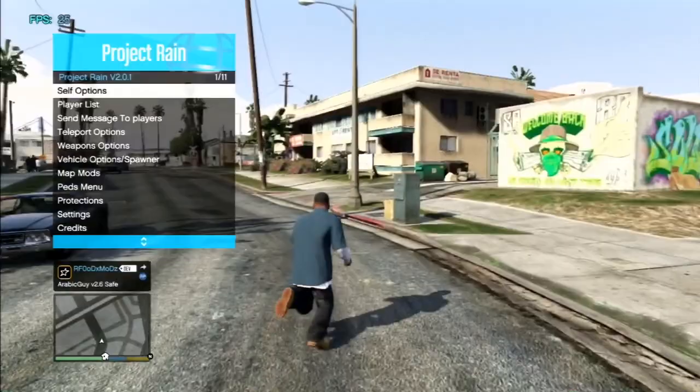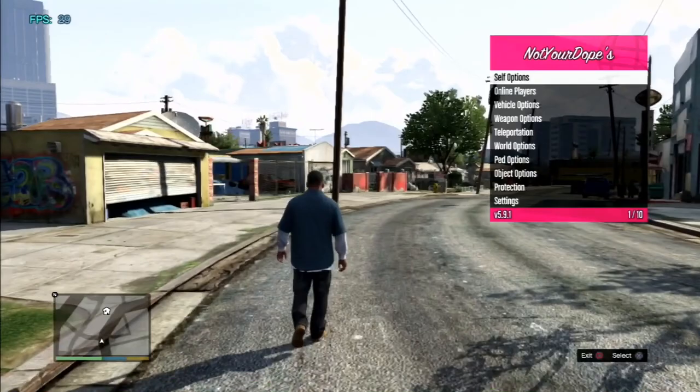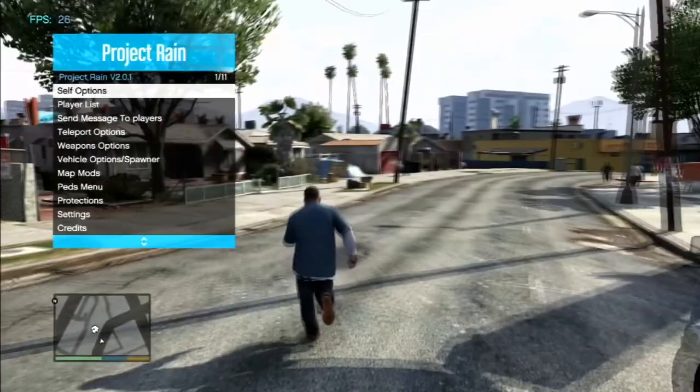I normally use 'Not Your Dope' and an Arabic mod menu — maybe you can recognize these from my streams. I use this one a lot, and this one also. This is my main Asbrix menu. I use this one for teleporting people and giving everyone weapons, this one for money drops in all lobbies, and this one to rank up people — because some mod menus have that option but it doesn't work, but I know this one can.